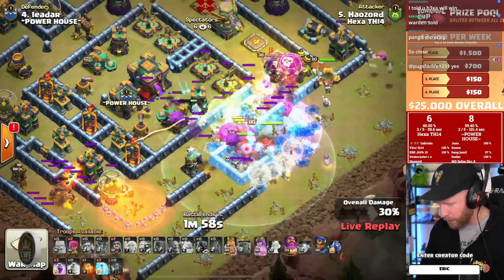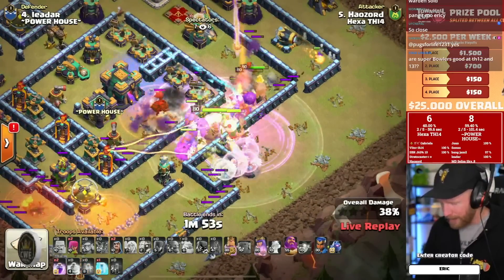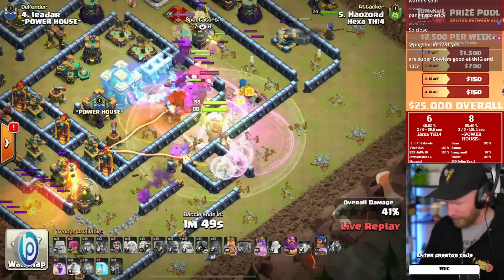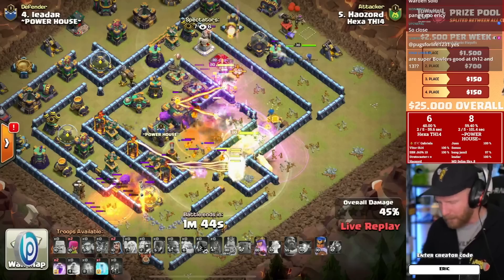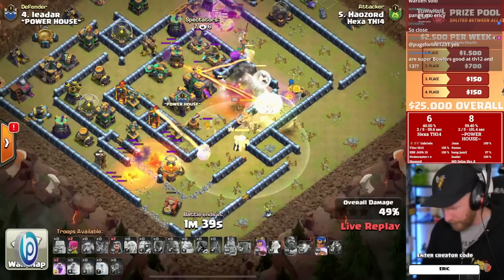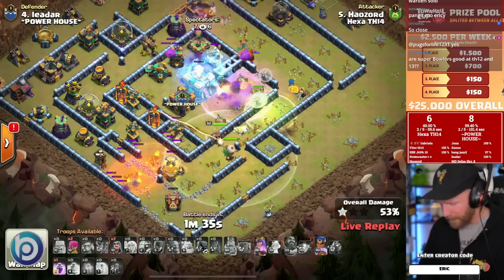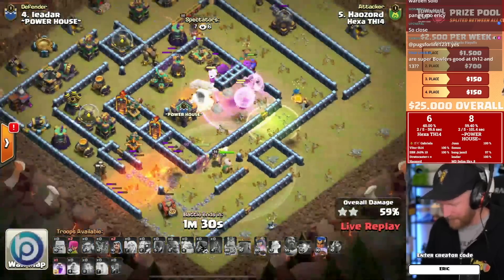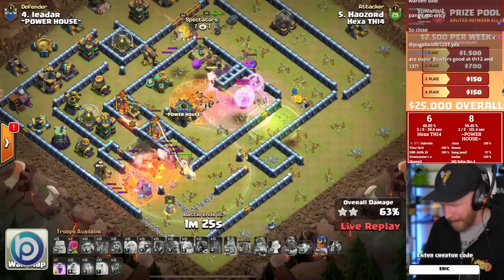The main push starts in the core — the king worked with the witches on the outside right, everyone funneled into the core. The king still has his ability intact as he engages the defensive queen, loops back out, pops his ability, clears the way for the world champion to sweep across the right side of the base. One electro titan in the middle gets targeted by a single inferno and we lose one as it breaks off to the left. The flame flinger opens up but the queen is not going to the town hall — this is a problem. She loops around and locks onto the single inferno.